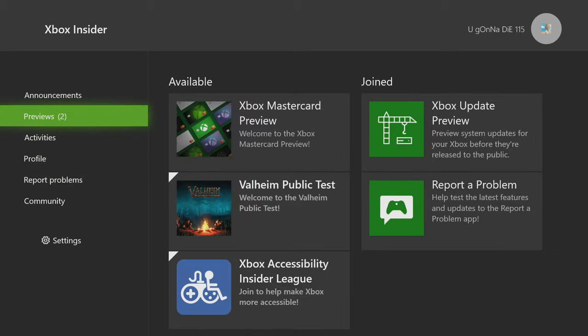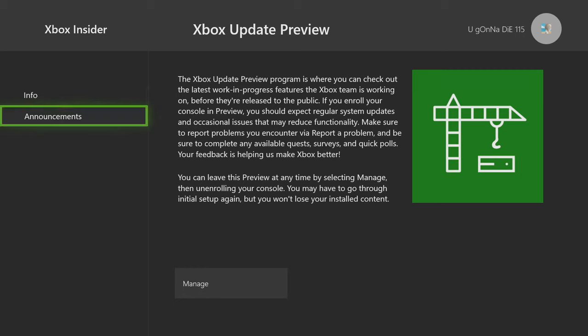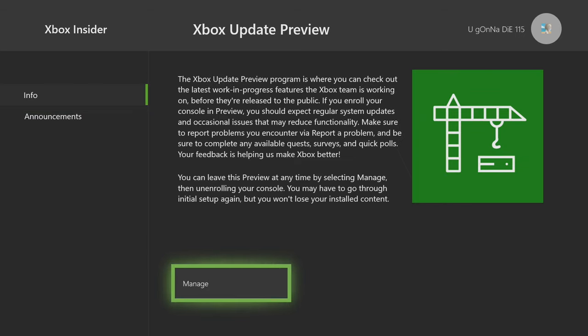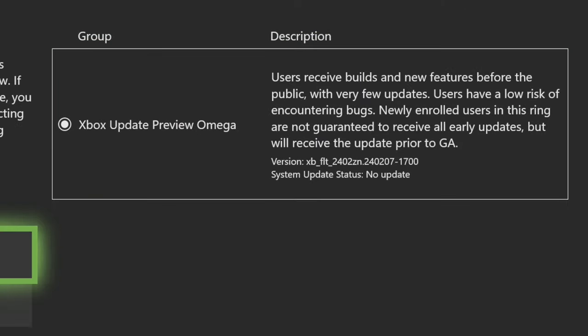Now if I go up to previews right here, I go over to the Xbox update preview. I can go over to the left side - actually no, it's right here in the middle, not the left side. It's in the middle. Info. Go down to manage and once inside of manage I should be able to go to the Delta - or maybe not.